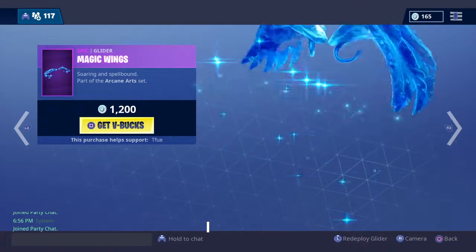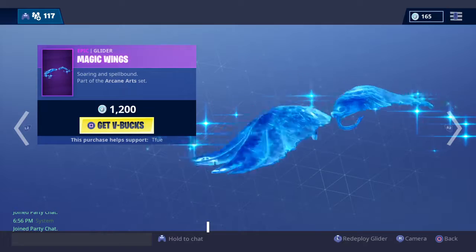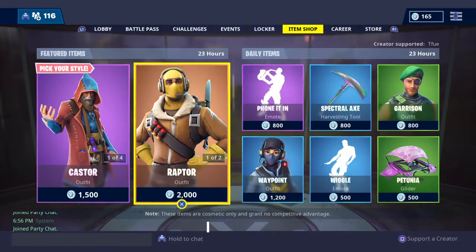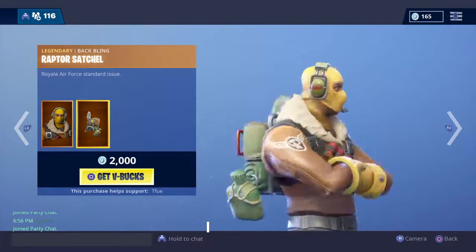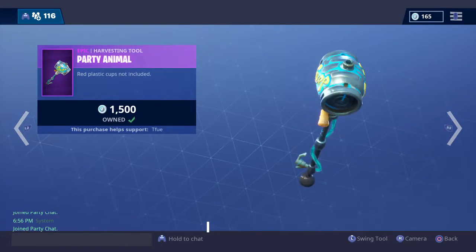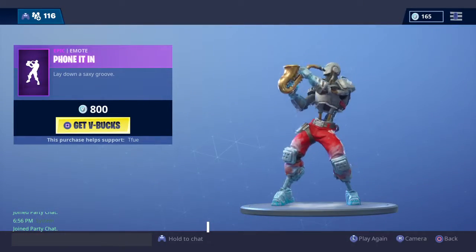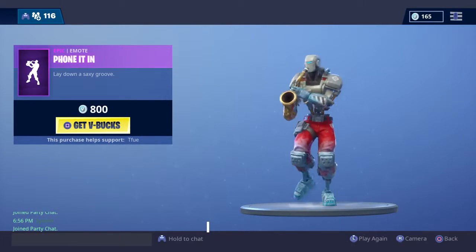Magic Wings — amazing glider. I remember when this came out everyone got it, but I didn't because I had no V-Bucks, and I still don't. Raptor and the Satchel for a Raptor skin. Party Animal — got this when it was actually still newer. Phone It In, which I want so bad.